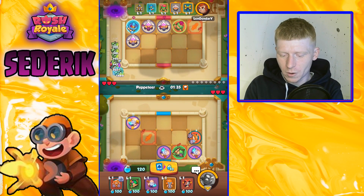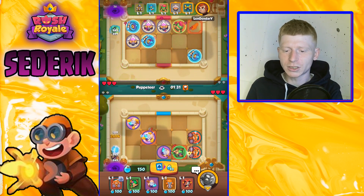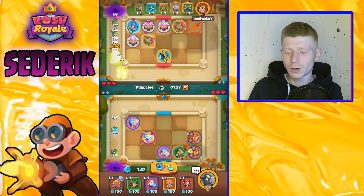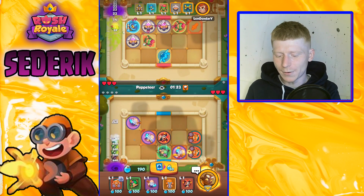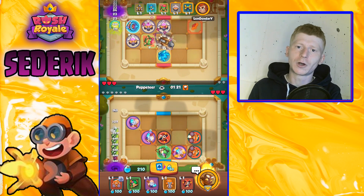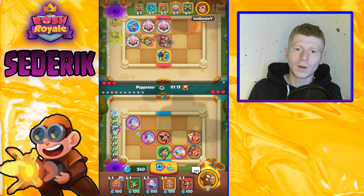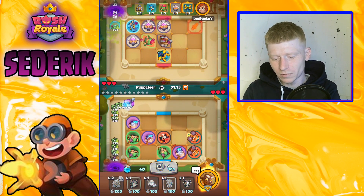Engineers are slowly starting to fill up the board — that's what we want to see. We want to get that whole board filled up looking juicy, and get a few levels on things as well. We're using the Copycat to basically fill our boards with Engineers, and then we're going to try and get everything leveled up with our Dryads.